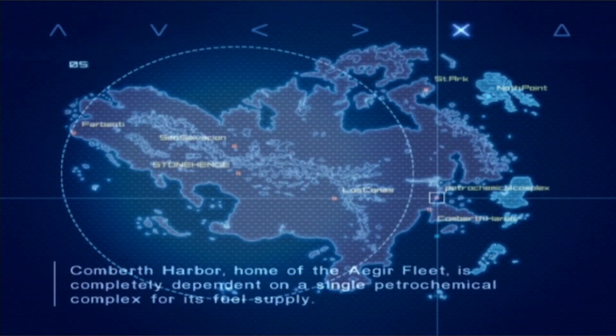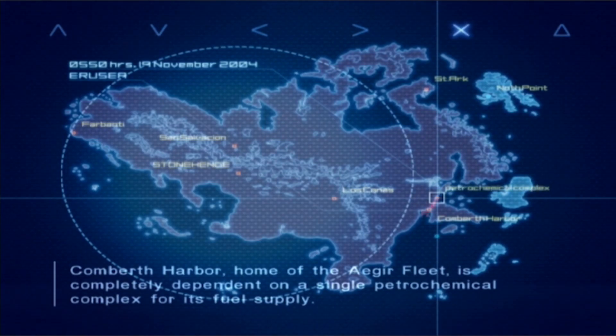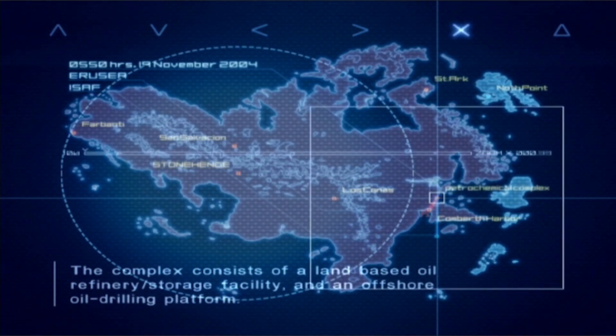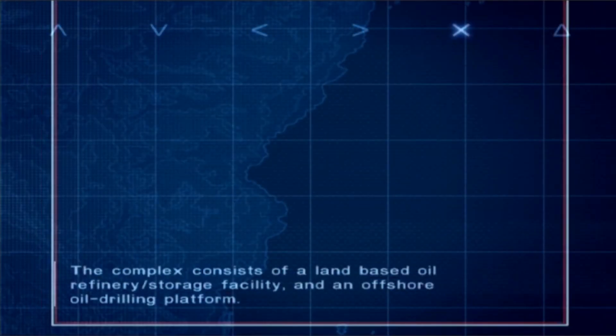Converse Harbor, home of the Aegir Fleet, is completely dependent on a single petrochemical complex for its fuel supply. The complex consists of a land-based oil refinery storage facility and an offshore oil drilling platform.